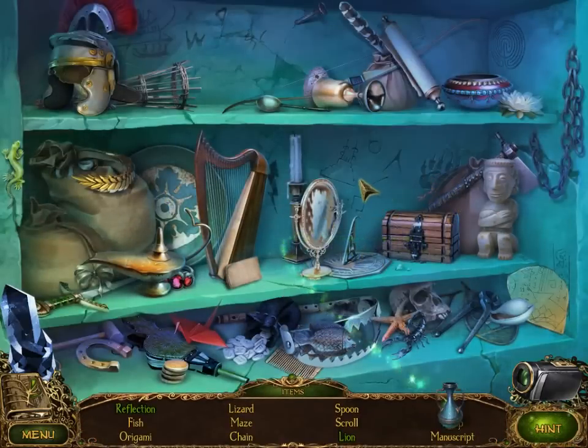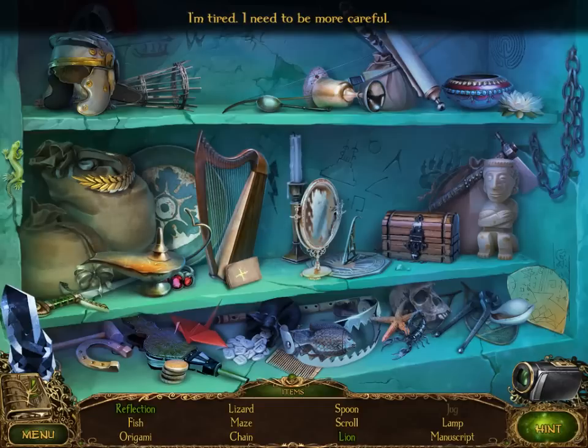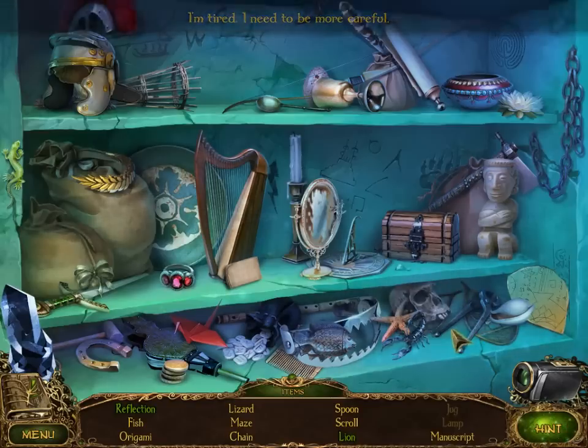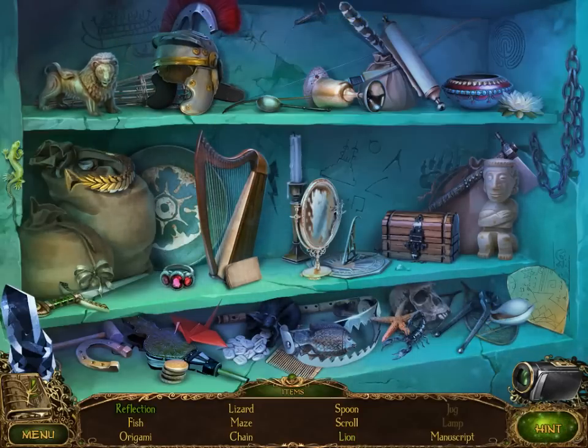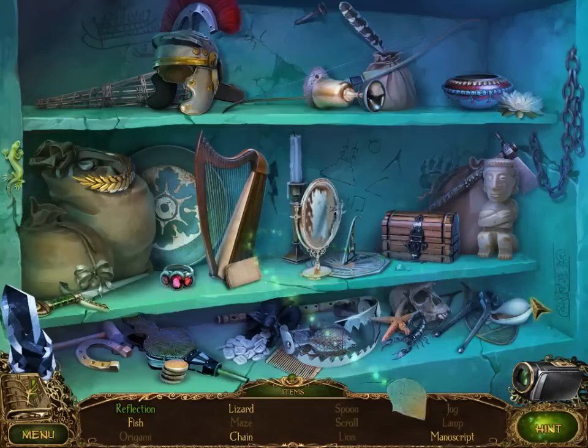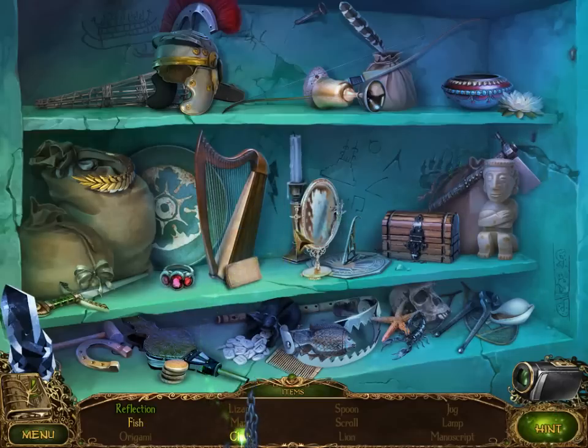Let's see if there's another one with super insane difficulty on finding an object. A lot of good punishment going on here at this one. Good old set of nippers - good to go. A lizard, a maze, a chain, a spoon, and a scroll. We need a manuscript apparently - it wasn't a manuscript. A fish, a lizard, and a chain.